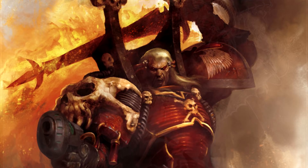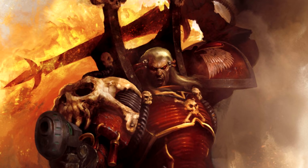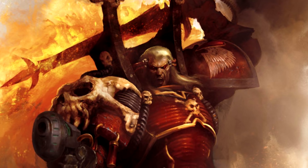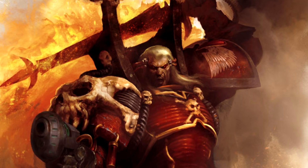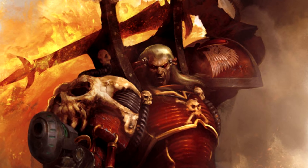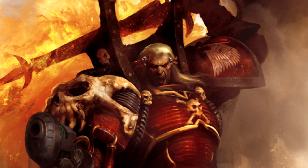I'm 99.9% convinced this is going to be the pose. For those not aware, Mephiston is supposed to be coming in the third part of the Psychic Awakening series, apparently in December - so not that long, roughly two months away. GW is absolutely throwing the Psychic Awakening books out - the next one, Faith and Fury, is going to be out at the end of this month.